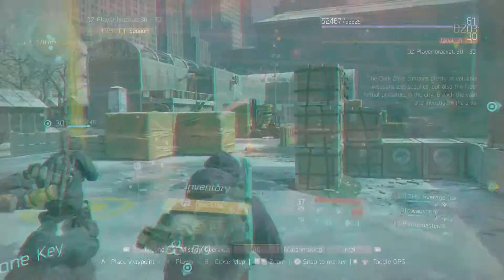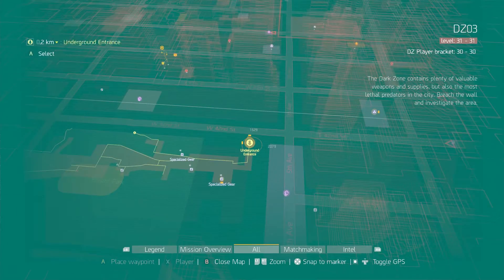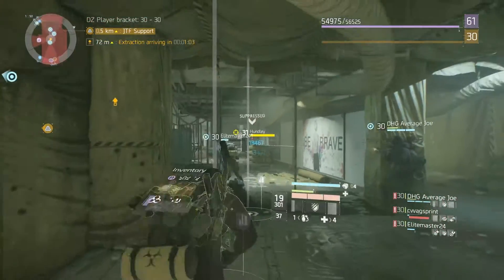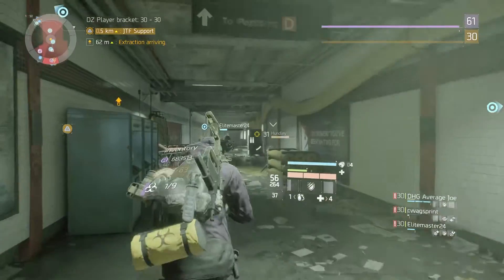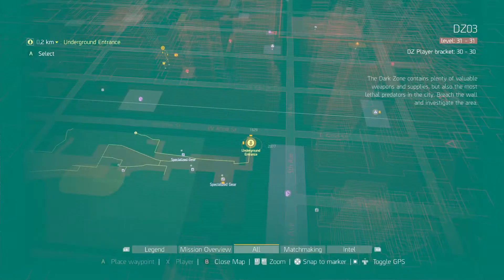Moving on, we will be going to West 42nd and making our way to this subway entrance. There will more than likely always be a named boss down here along with another dark zone chest — be sure to grab it. Now make your way back up to the street the same way you came down.